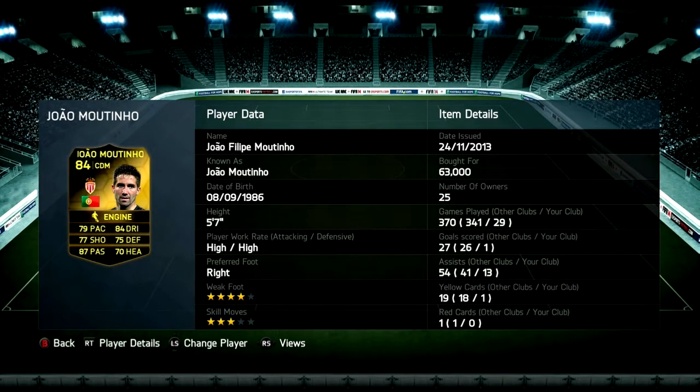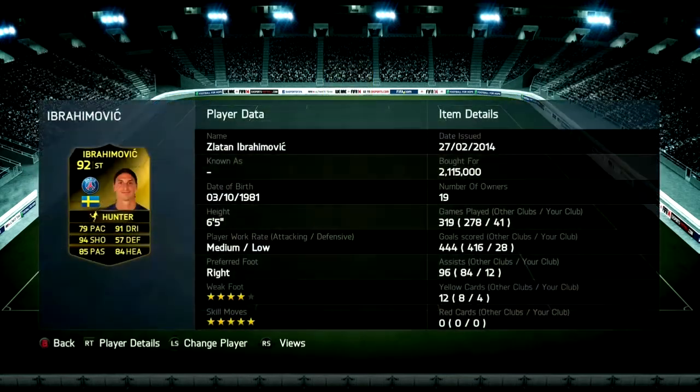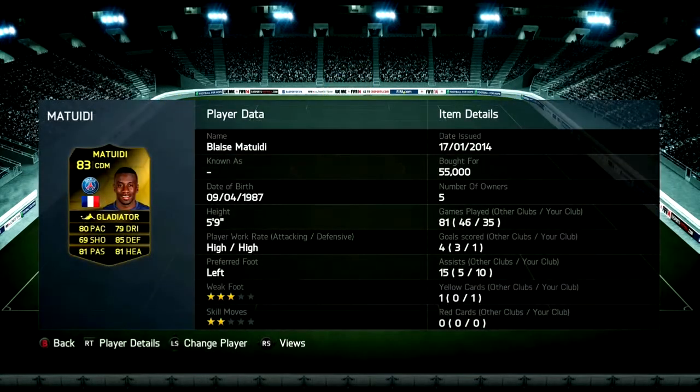Martinio is great — he's got four star weak foot, high-high work rate which is very important. He's back defending with 75 defense, pushes up with pace, can take a half decent shot, but his passing is second to none, which is why he has 13 assists and one goal. On the left side we have Tweedy — annoying skill moves but again high-high, good defending, pace, heading and passing, so he gets down, defends, passes and creates 10 assists.